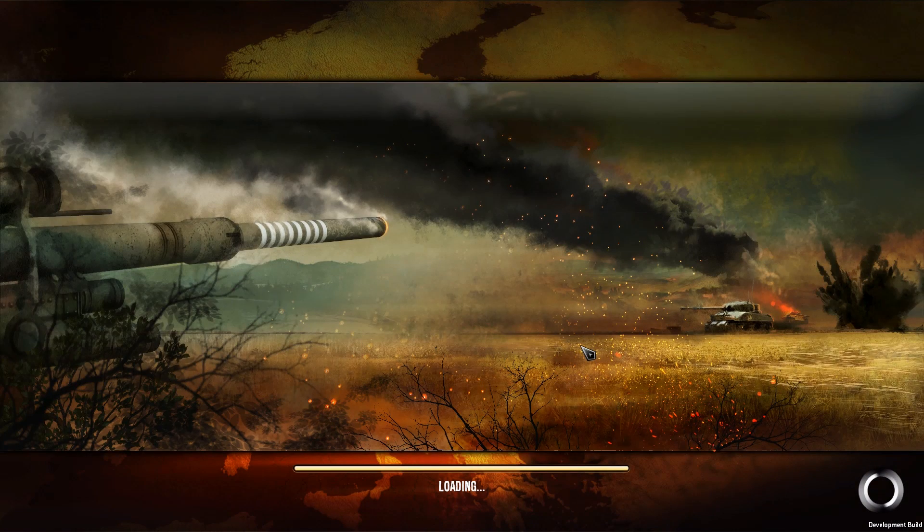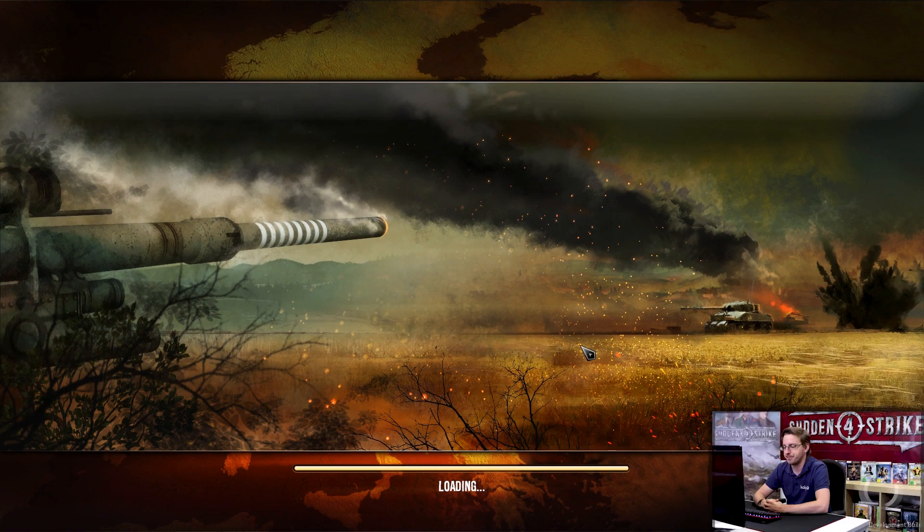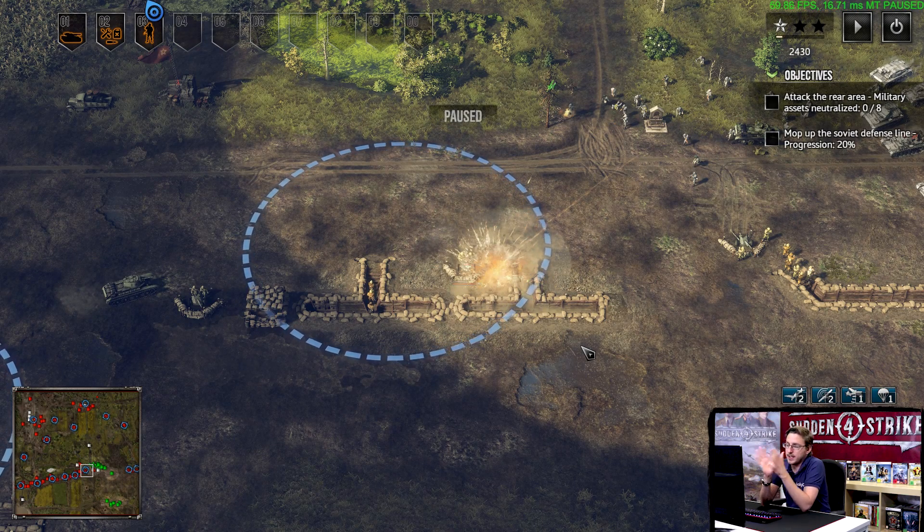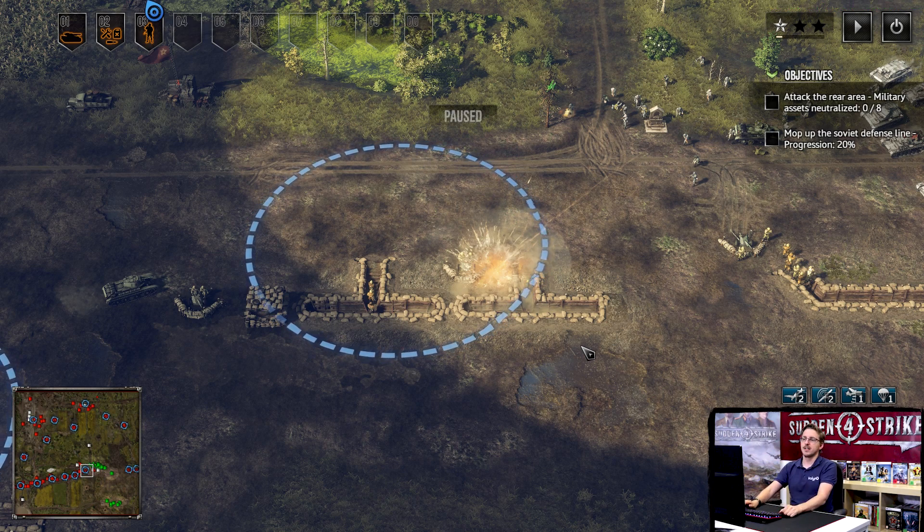I'd like to show you at the end of this little video a cool small feature that we have in the game. I'll show you that in the mission Operation Barbarossa, which most of you will know is the big push of the German forces into the heartland of the Soviet Union, with around three million German soldiers being part of this attack.